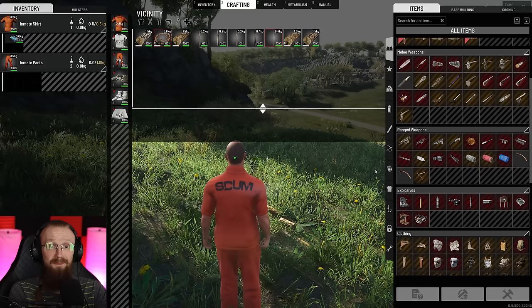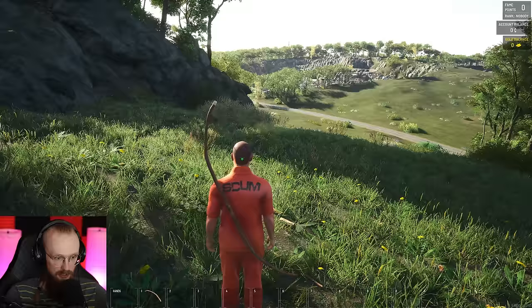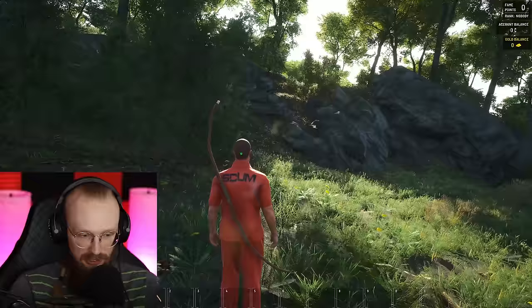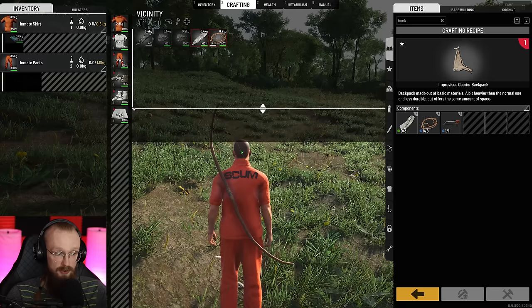Now we have everything we need to craft this 35-pound bow, so let's craft it. Now we got the bow. Let's equip it — we can just drag it over here. Boom, now we have the bow. But to use the bow we need some arrows, and to store these arrows we need to have a backpack.